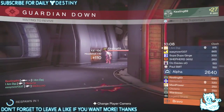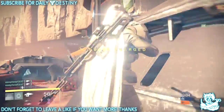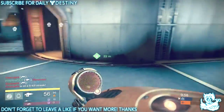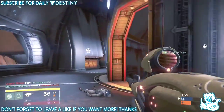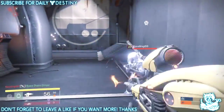Bad Juju — magazine size increased to eight bursts, was five bursts. Ammo inventory size increased. String of Curses now also decreases the cooldown of your super on kill. Badass. Adjusted effects to not block the first person reticle — you know it had all that green smoke oozing off the front, a lot of people complained about how that blocked the reticle, and that's been fixed.